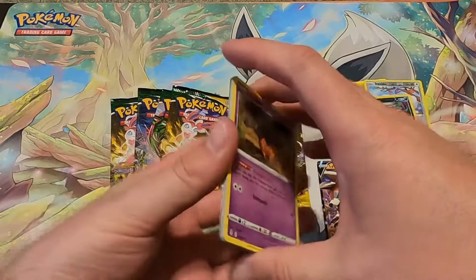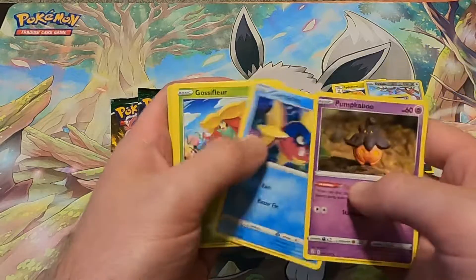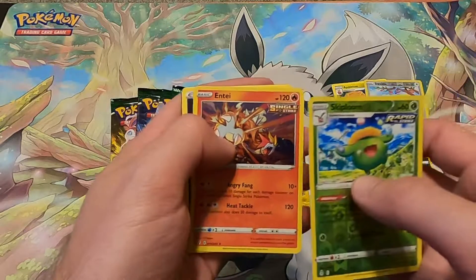Do you guys like Evolving Skies? I think the set overall is pretty sweet — it's pretty cool. With a Skiploom and an Entei — very sweet.